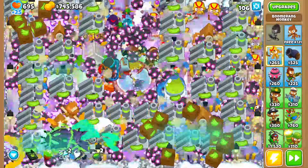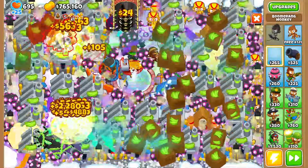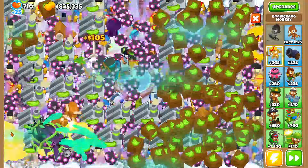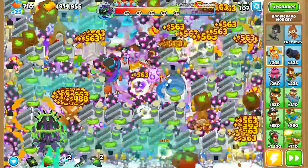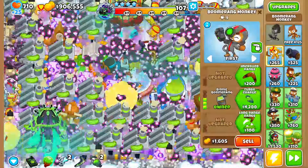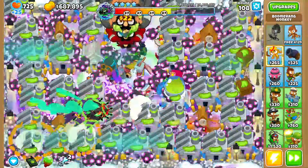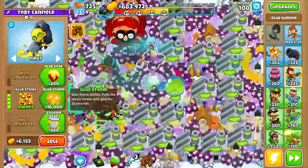It has amazing range so we're chill. We'll set cripple MOAB to last to stall out the rounds, then switch it to strong briefly to get a hit in. We're gonna need a boomer paragon somewhere for more damage. Should we put it on the left or the right?